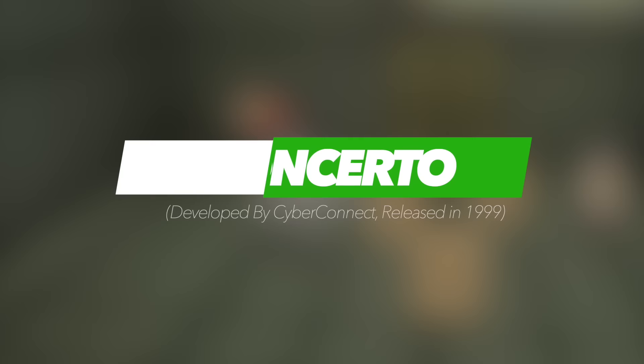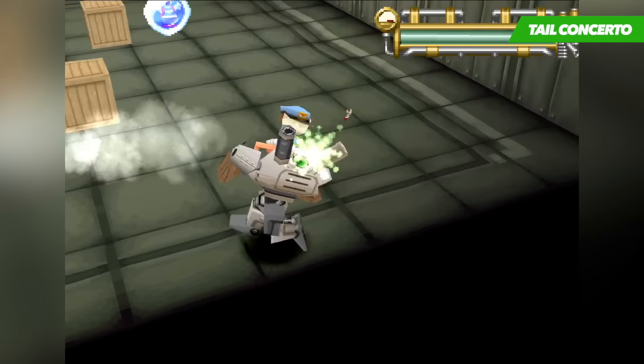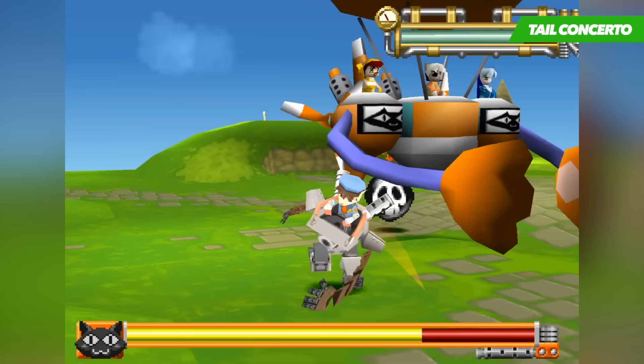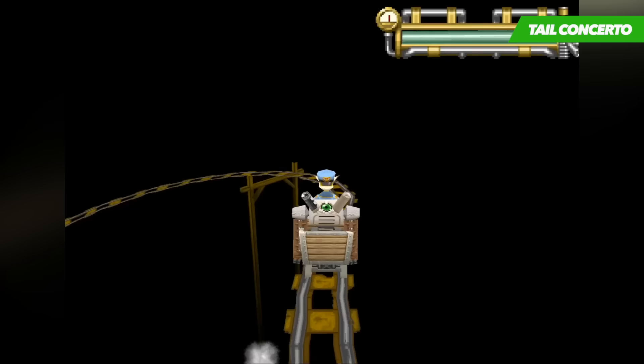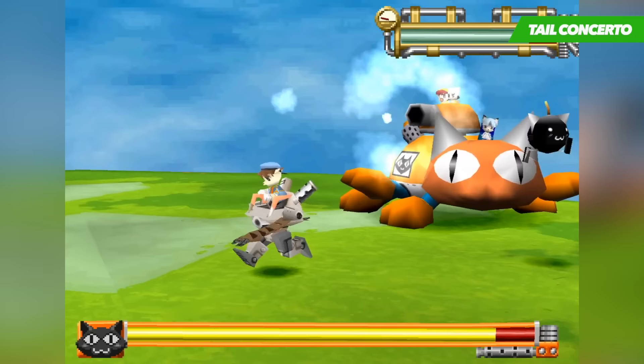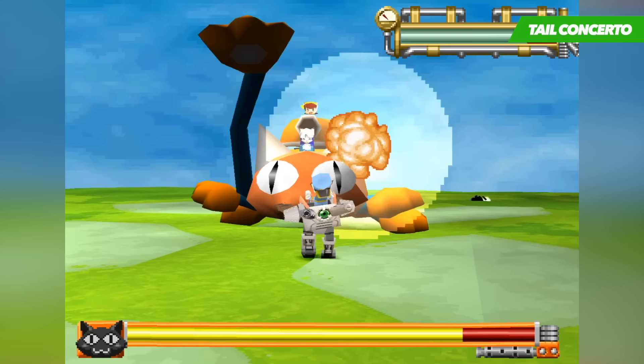Tail Concerto has to be one of the most jolliest games I've ever played. If you're at all a lover of cats and dogs, then the premise alone will bring a smile to your face. The game takes place in a kingdom known as Prairie, dominated by masses of floating islands inhabited by dogs and cats that have a fully working society. The Black Cats gang, feeling overpowered by the dogs, have revolted against a system that mostly catered towards their canine enemy. As the player you take on the role of Waffle, a sort of police dog that pilots a mech suit, capturing cats, jumping gaps, and fighting huge bosses.